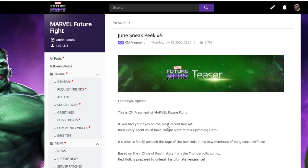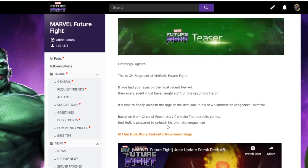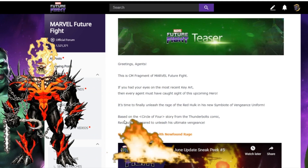It says: 'Greetings agents, this is CM Fragment of Marvel Future Fight. If you had your eyes on the most recent key art, every agent must have caught sight of this upcoming hero.' Just mark this word — hero. So the next uniform, whoever is getting the character, is going to turn out to be a hero. It says: 'It is time to finally unleash the rage of the Red Hulk in his new Symbiote of Vengeance uniform, based on the Circle of Four story from Thunderbolts comic.'